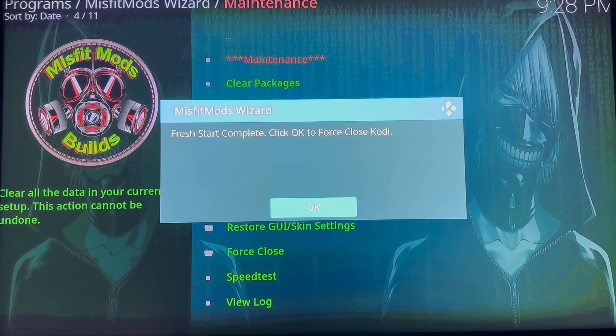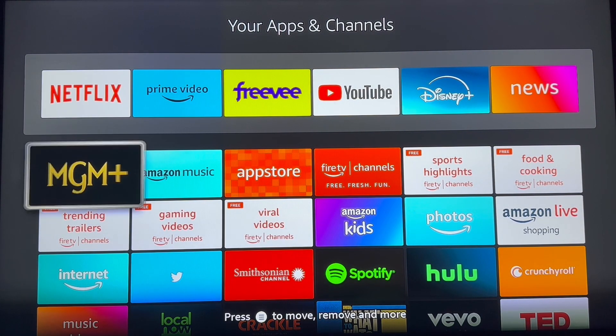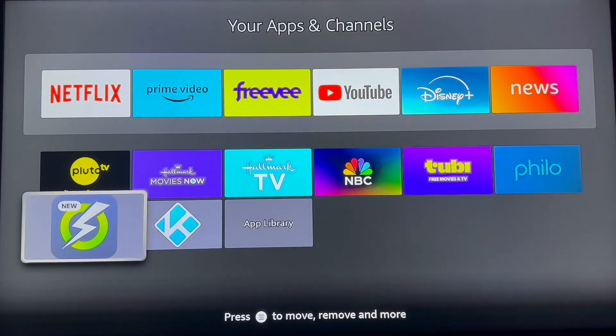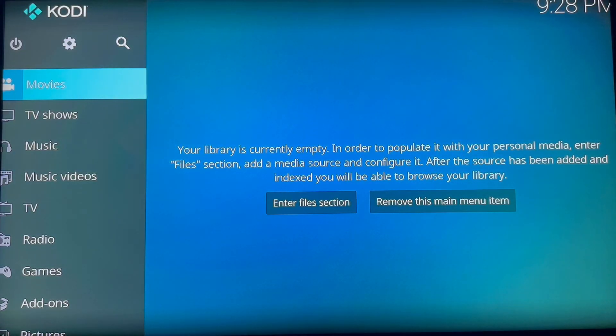Click OK to force close. Now we're back in the app menu on the Fire Stick. Go down and find the Kodi app and click into there. We have the Omega 21 build and we're back with a fresh Kodi app loaded.